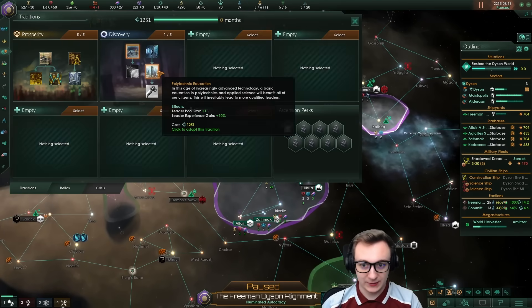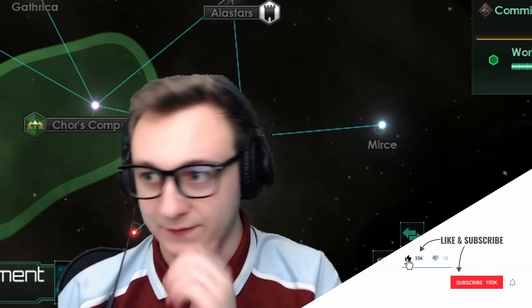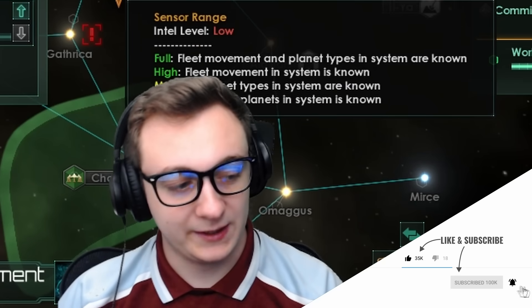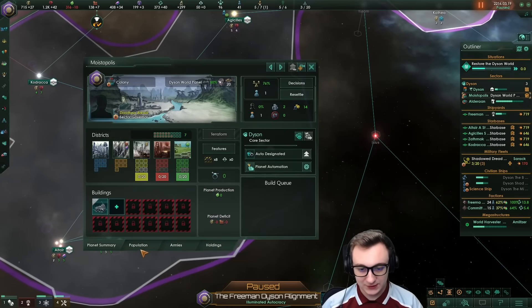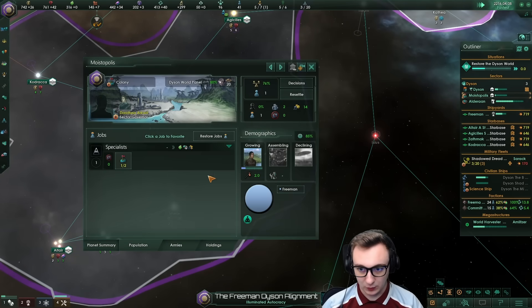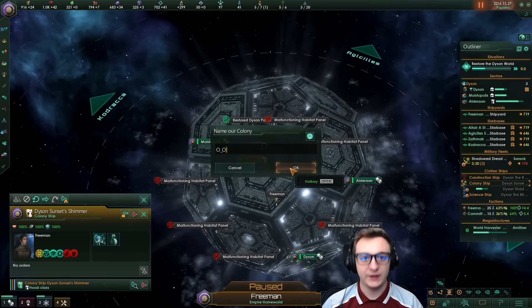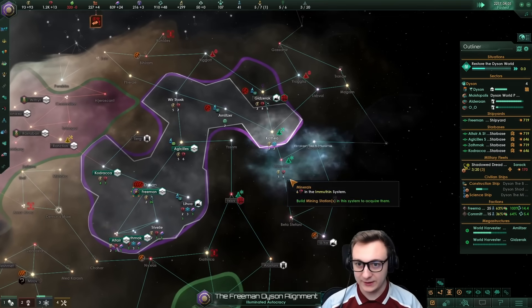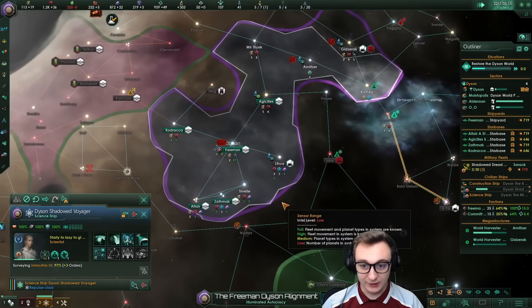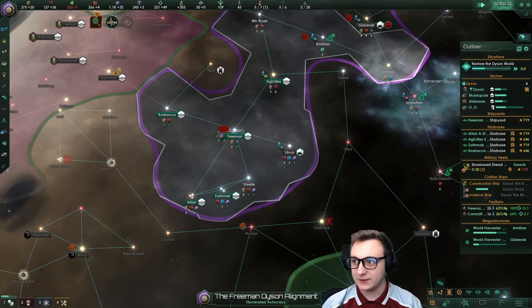We're gonna keep tech rushing and keep surveying all the planets. So we have our first world here — we'll just go robot assembly plant, it'll give us more pop growth, then turn it into a resource. We can only see two more planets that are near us anyway. We do get research upkeep minus 20% — that's huge. We're gonna save on a bunch of consumer goods. The robots are starting to work — in the name of Dyson, we'll make the robots do the work.